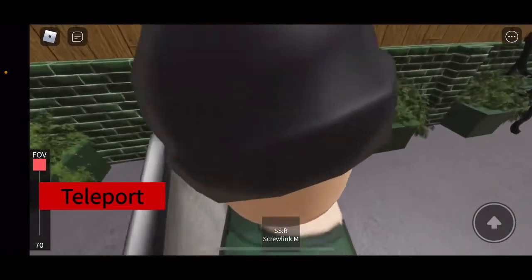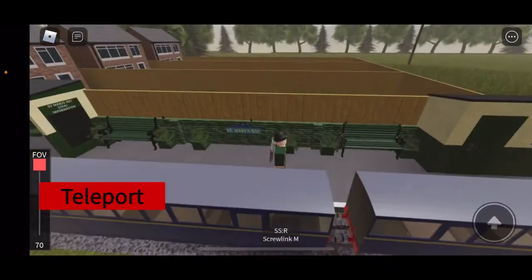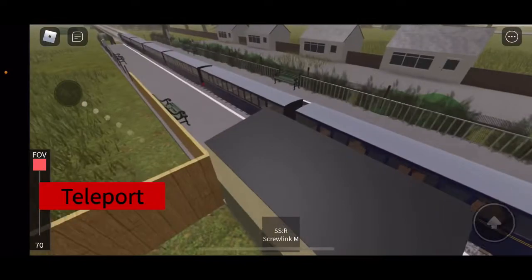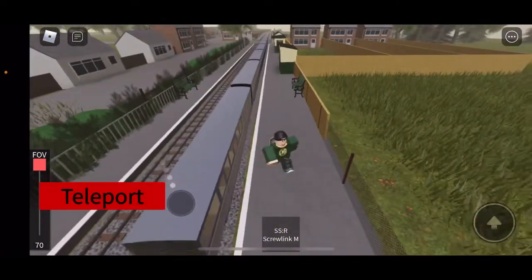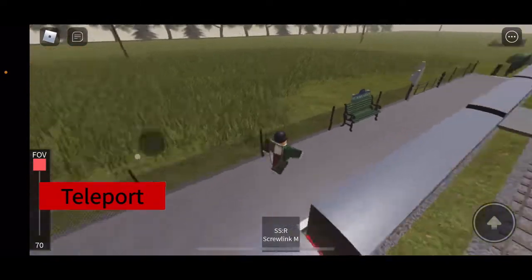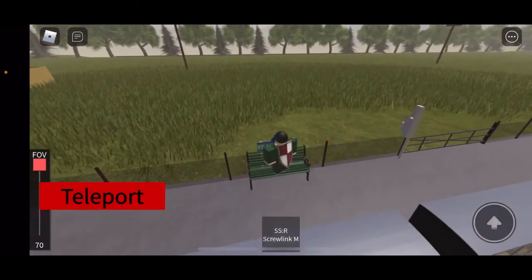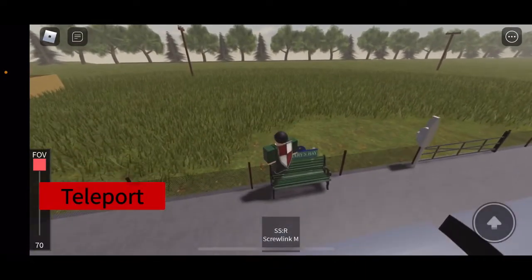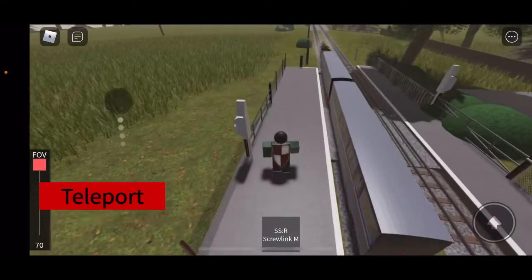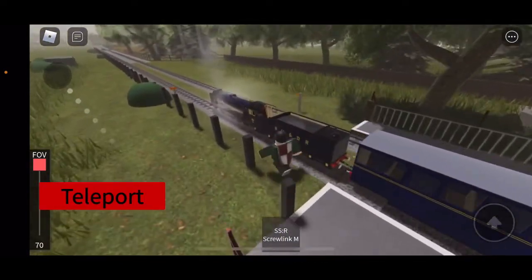This is St. Mary's Bay — there's the bay. First station — take a look around. It's looking pretty good. I think we can sit on the benches, maybe. Maybe not. Alright, I guess I'll just continue on then.